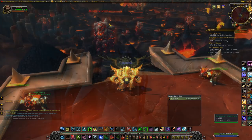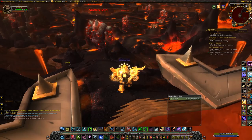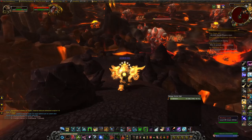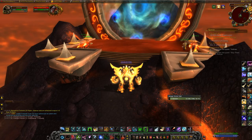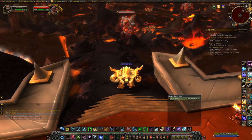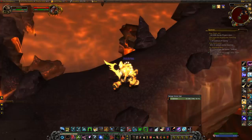In Cataclysm at Firelands, the legendary is Dragonwrath, Tarecgosa's Rest — a spellcasting staff with a quest chain roughly as lengthy as Shadowmourne's. I made an entire video going in depth on how to get it. The quest starts when you kill the first trash pack in Firelands and receive a quest called 'Your Time Has Come' — but not everyone gets it. It pops up for Mages of any spec, Balance or Resto Druids, any Priest, Elemental or Resto Shamans, any Warlock, and Mistweaver Monks.